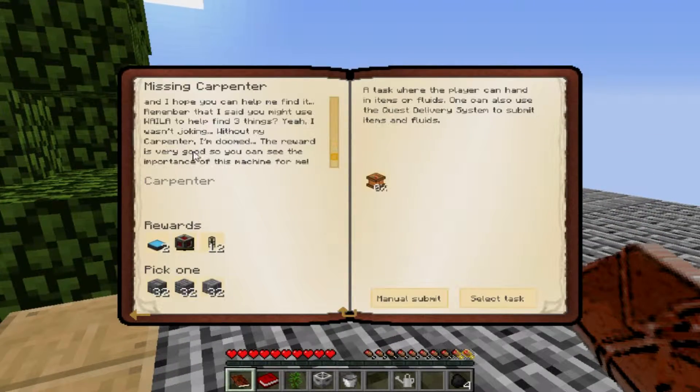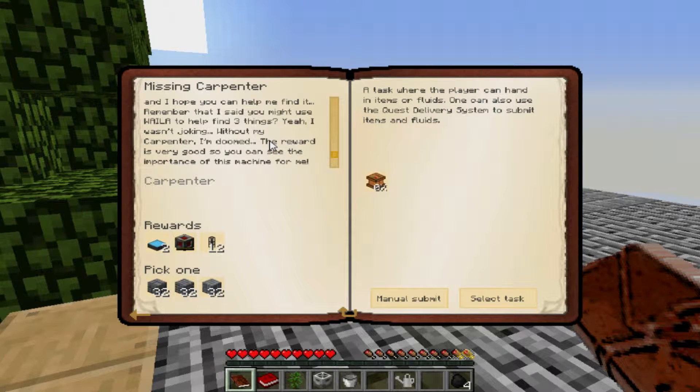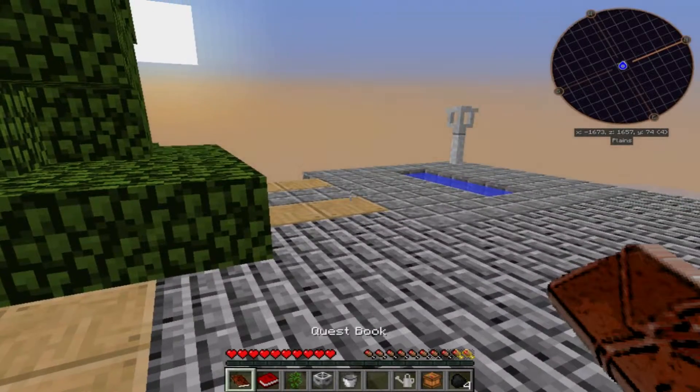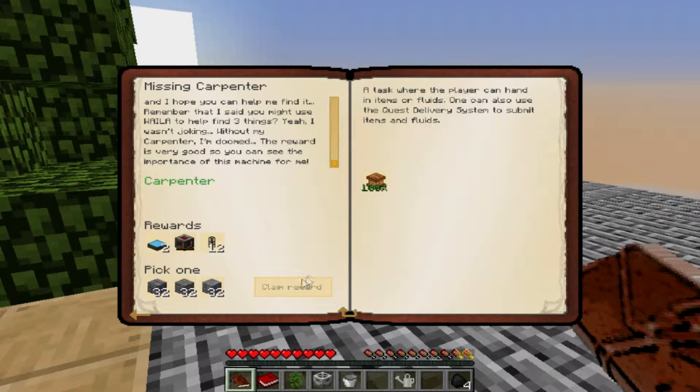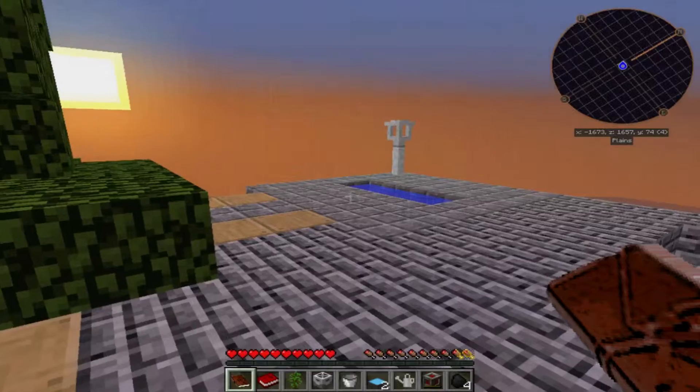The 'Missing Carpenter' quest says: I'm missing one carpenter and I hope you can help me find it. Remember — you might use the wallet to help find three things. Without my carpenter I'm doomed — the reward is very good. We'll turn this in. It's in our chest. We get cobblestone and ooh — solar panel, hardened energy cell! We got power! We don't have anything to power but... oh yeah, we do — the lava fabricator.